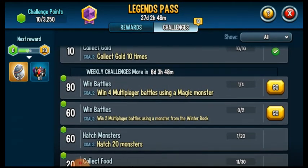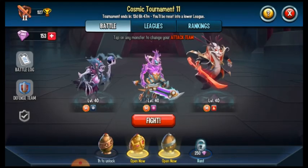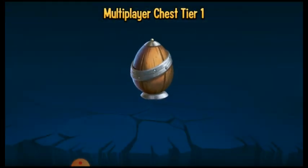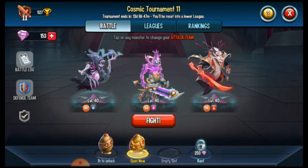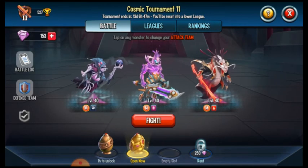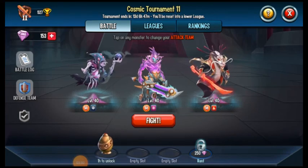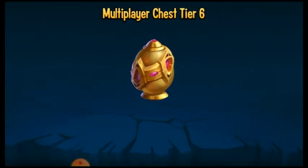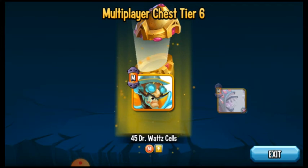First we need to do the fourth multiplayer battle. I'm gonna open the multiplayer chest tier one — I know it's called a chest. Then we're gonna open the multiplayer chest tier six. Here we go — 200 new cow cells and another mythic 45, Dr. Watt cells.